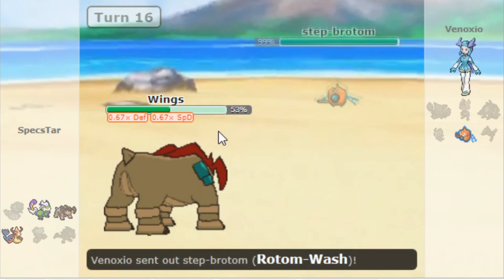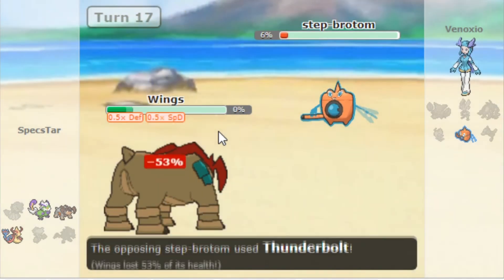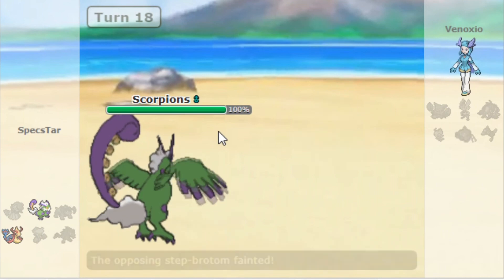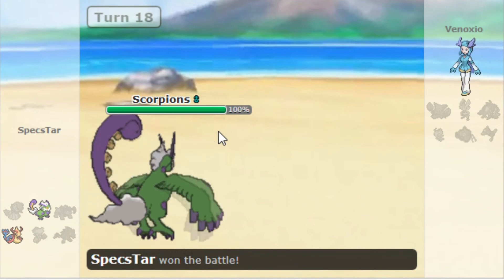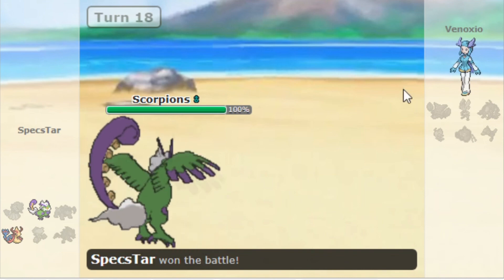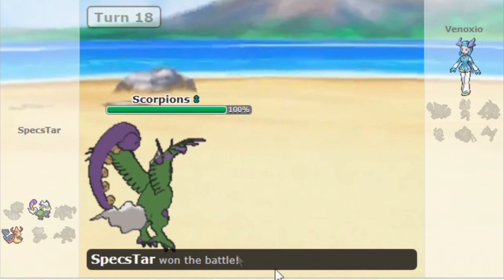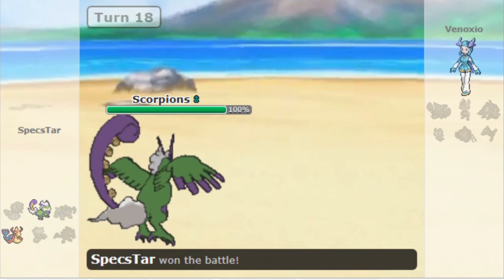That monster going down — Rotom Wash is now the last remaining mon. The Close Combat from Terrakion is going to put it in range of the Sludge Bomb from my Tornadus. And we are going to bounce back after a loss to Bill last week and go 2-1 here. GG to my man Venosio. It was definitely interesting to play him because previously in other weeks I've been going to him to do our mocks and builds, so it was interesting to play against him. But GG — hope you guys enjoyed the video, thanks for watching, have yourselves a good night.